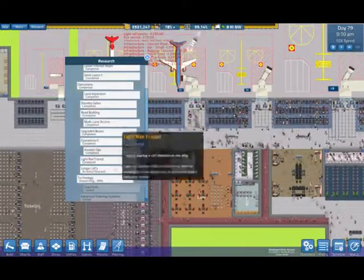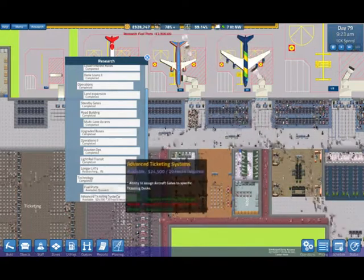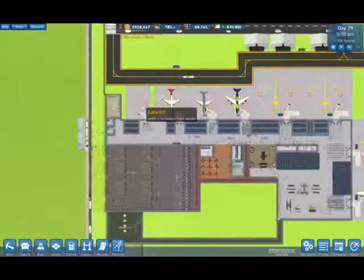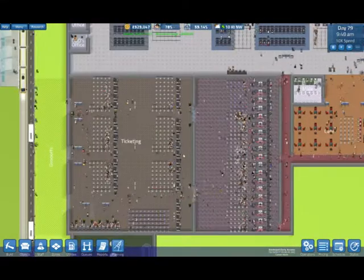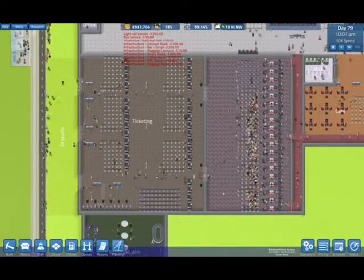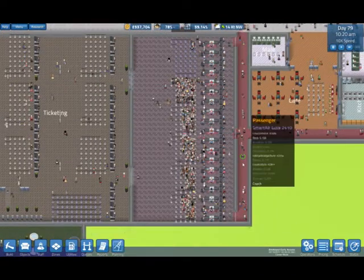Is that research completed? Yes. So we're going to have that and that. The advanced ticketing lets us assign ticketing desks to particular gates. I'm not sure if we're going to do that but we'll keep it in mind - it may be something useful at a later date. Security is jam packed but they are going through there relatively quickly, which is quite nice.